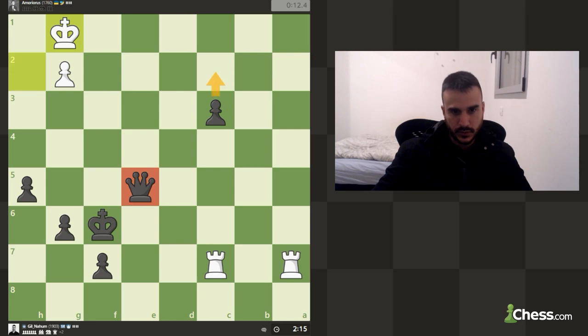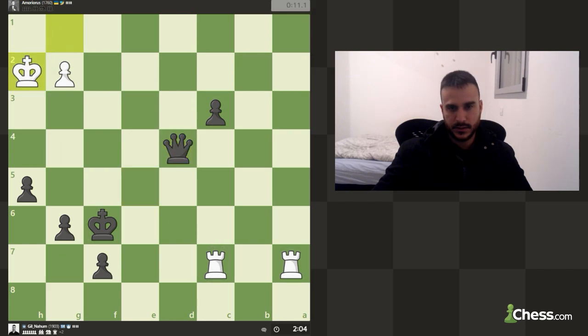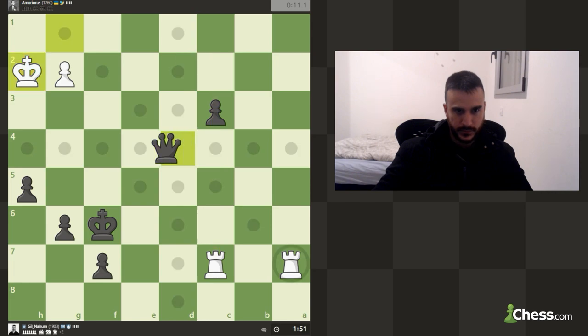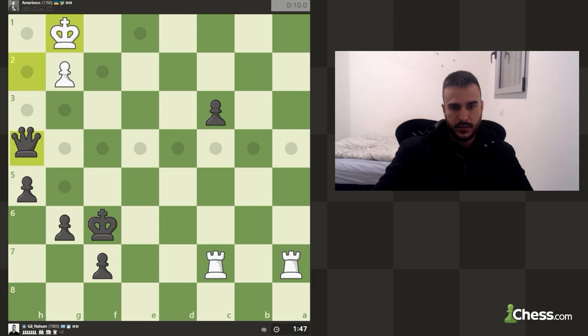I want to push the pawn but we still cannot do it yet. I've got a sneaky idea — let's give a check, try to push. Not really working. I was thinking about pushing, he takes, check, and I pick up the rook, but it's not really working yet.